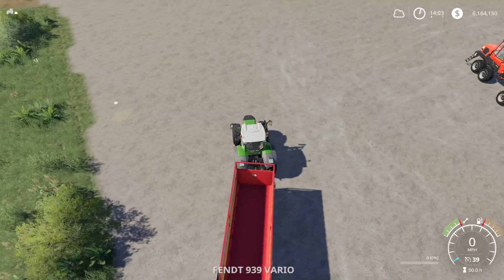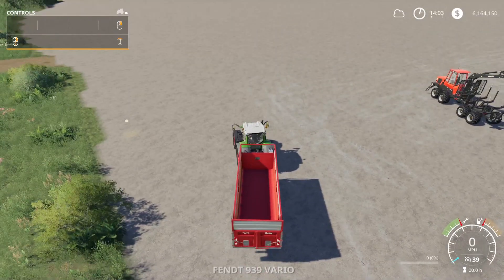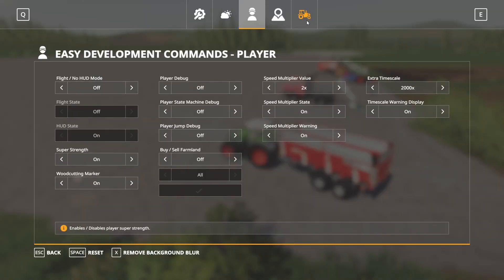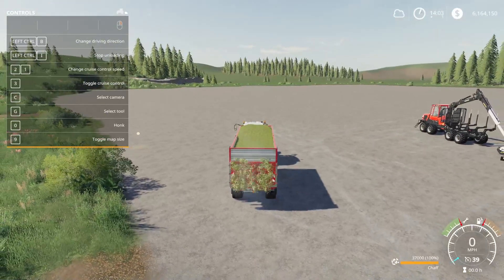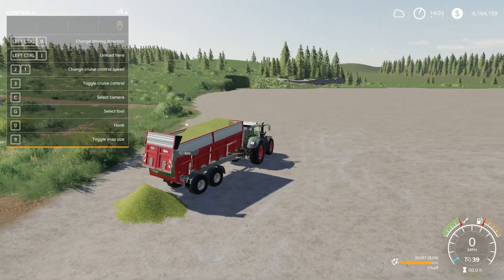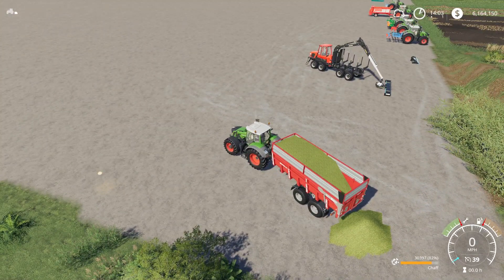The Matriatina — you hop in it here. You can adjust the hitch up and down, which is nice. Left control I to unload. Nice unloading animation. That is the Matriatina 2418.